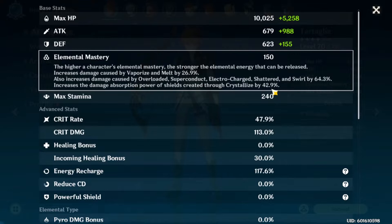Using Chongyun as an example, when we see elemental reactions we think of mixing elements. So overload is fire and lightning, superconduct is lightning and ice, electrocharged is lightning and water.